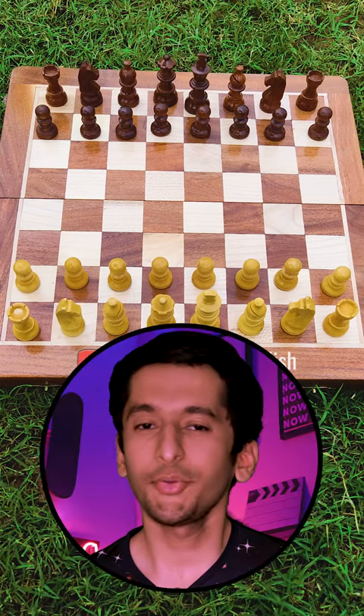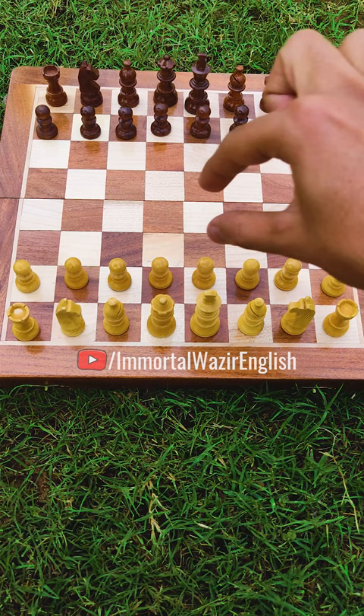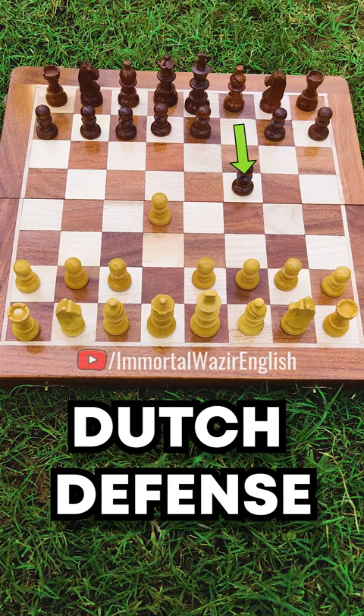With this chess trap, you can checkmate your opponent in just 6 moves. You will start the game with pawn to d4. When your opponent plays f5, which is also known as the Dutch defense,